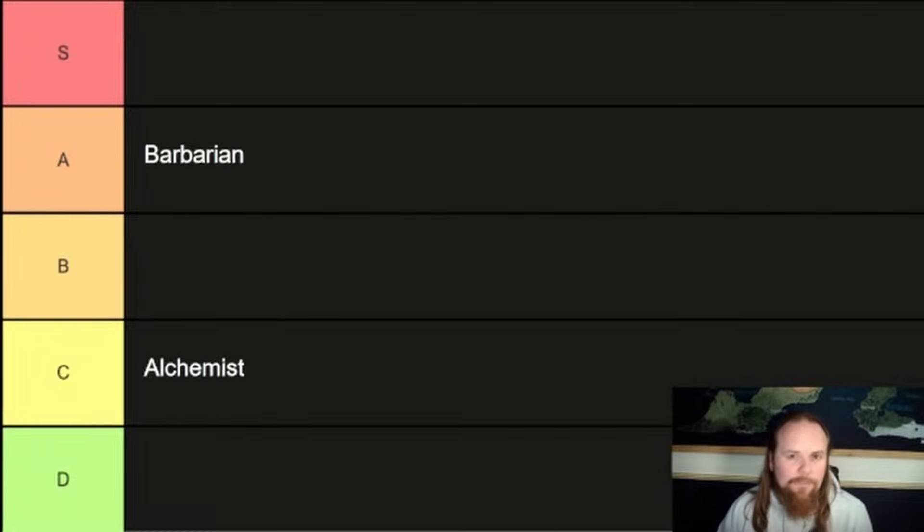Barbarian — A tier. They're pretty straightforward: get angry, hit things. Picking what kind of rage can really change what they do, giving them elemental damage or some of the other benefits of different rages. So it can be a little more challenging, but it's pretty simple: get angry, hit things — A tier.